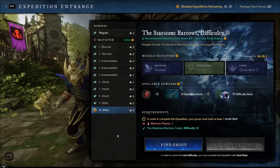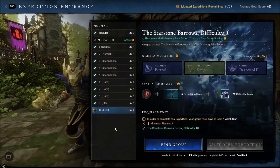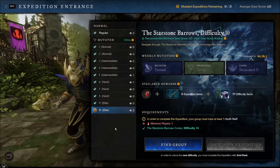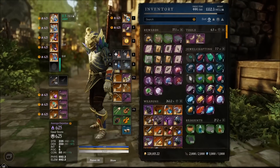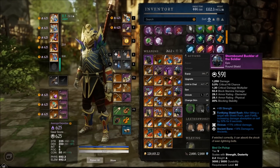Welcome back to episode 86 of the New World Iron Man series. The last episode was all over the place - we did some PvP, some PvE, experimented with fire staffs pre-buff, but most importantly towards the end we did some mutated Star Stone runs and ended up finally landing the stormbound buckler of the soldier with vicious as the random third perk.